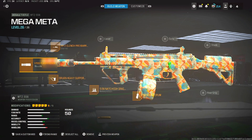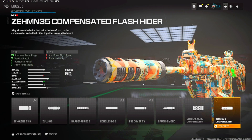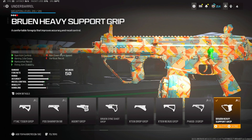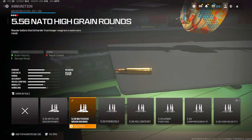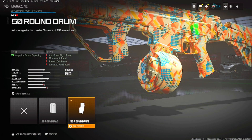For the assault rifle, you'll be using the MTZ 556. For the muzzle you'll be using the ZE HM935 Compensated Flash Hider. For the underbarrel you'll be using the BRIN Heavy Support Grip. For ammunition we'll be using 556 NATO High Grain Rounds, and the magazine you'll be using is the 50 Round Drum.